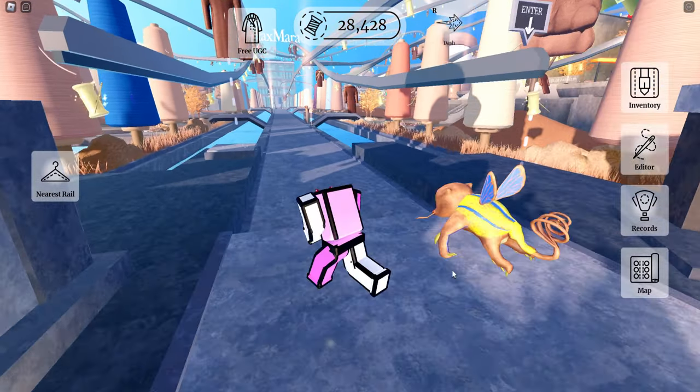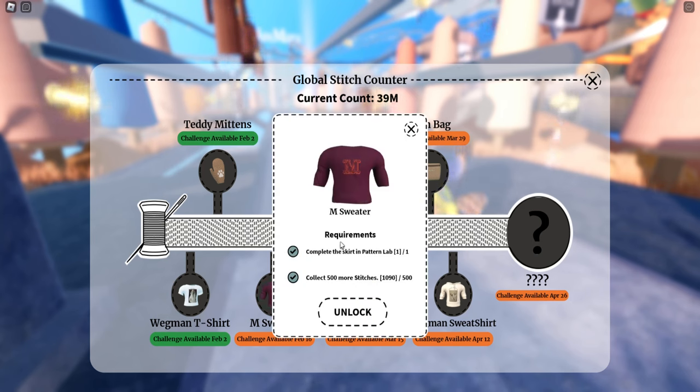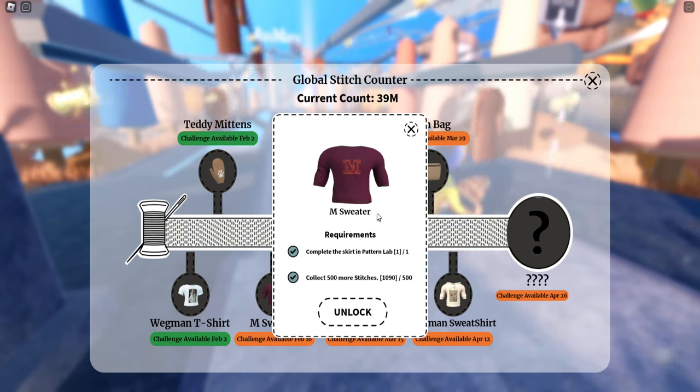We're in the Max Mara event. There's going to be a sweater with 3,000 stock, and at the moment we can't redeem it, but we'll probably be able to redeem it tomorrow. I'll upload it when it's available, of course — so very easy.